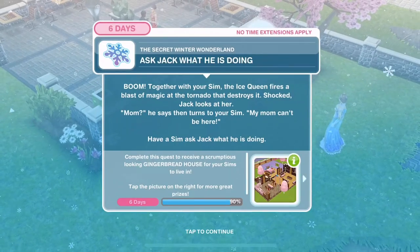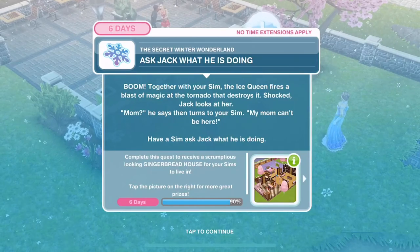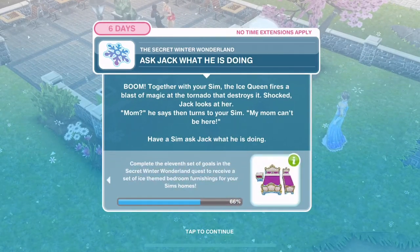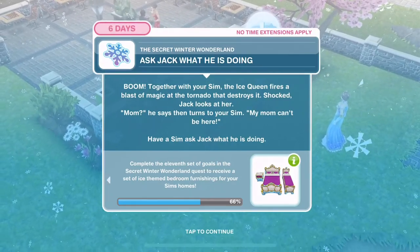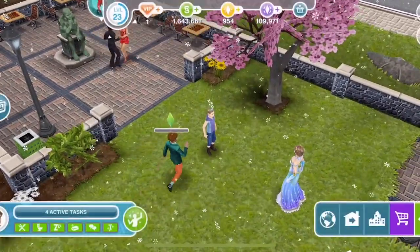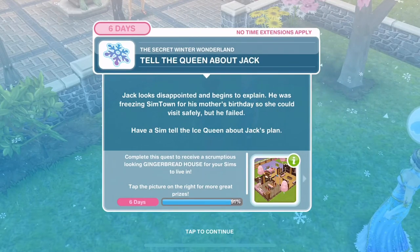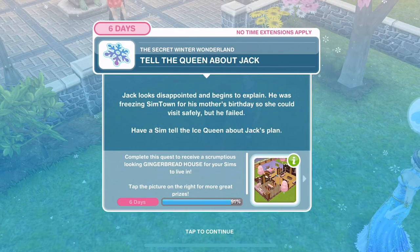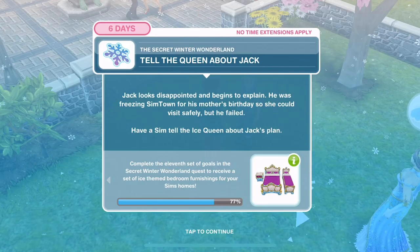Shocked, Jack looks at her and says 'Mom' then turns to your Sim - 'My mum can't be here!' Have a Sim ask Jack what he is doing - 4 hours and 15 minutes. Jack looks disappointed and begins to explain: he was freezing Simtown for his mother's birthday so she could visit safely, but he failed.